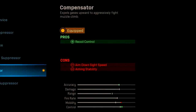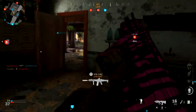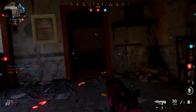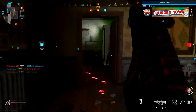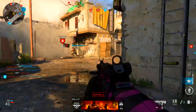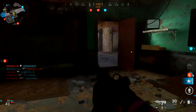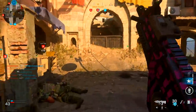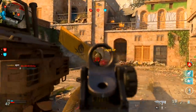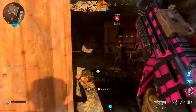For the muzzle, I'm putting on the Compensator. This gun has a lot of recoil naturally and you'll find it hard to lock onto targets at long range. The pro is recoil control. It does have two cons — aim down sight speed and aiming stability — but you don't need to worry about aiming stability, and we have attachments that counteract the ADS speed penalty.